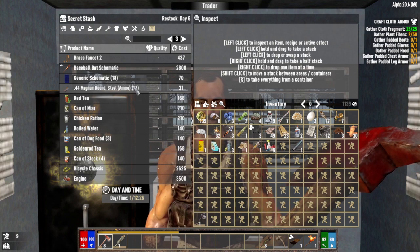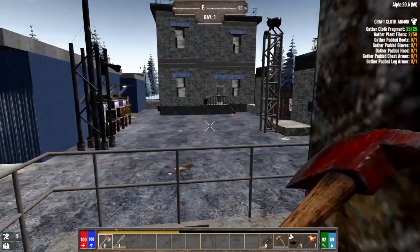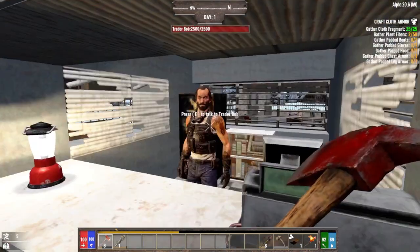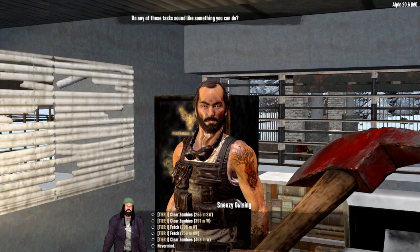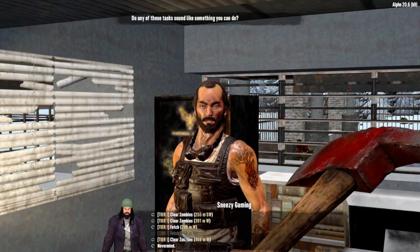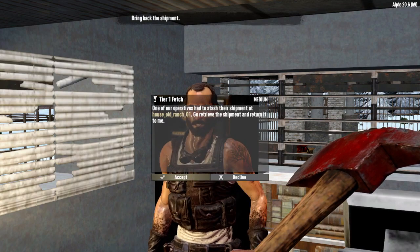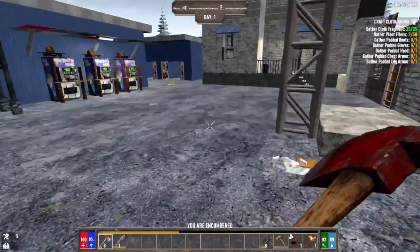Bob, you really don't have any ammo. Dude, really. I'll get a job from him too. Fetch quest — a little predicament. Okay, Bob.